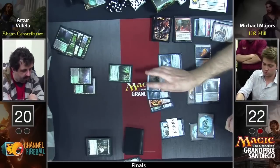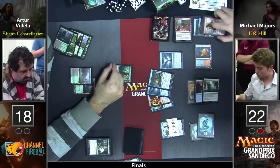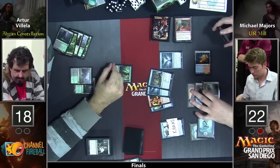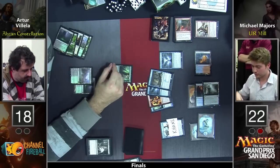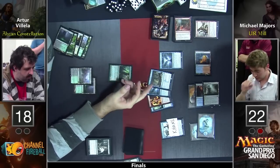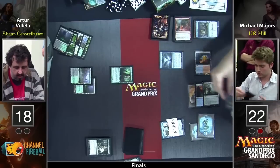And then a Thoughtseize — let's find out what's there. Treasure Cruise! Did you take the Treasure Cruise? You almost have to just take the Treasure Cruise, even though the second Tutelage is also just going to end the game. This is not a good scenario for Arturo. He's going to take the Cruise. I think you have to, and I think you do too.